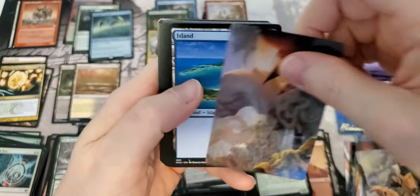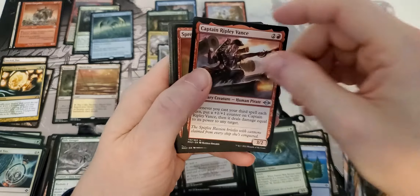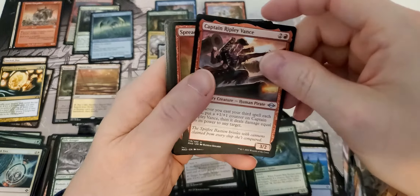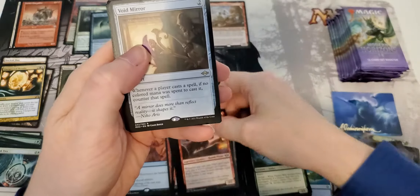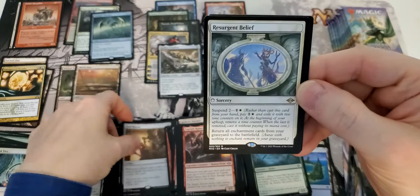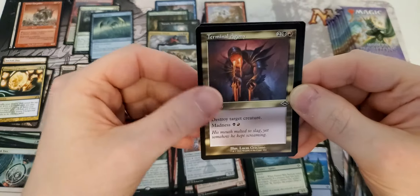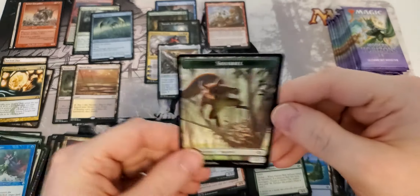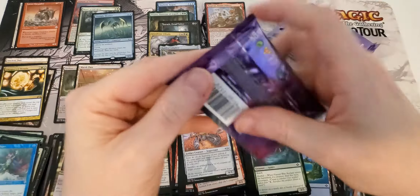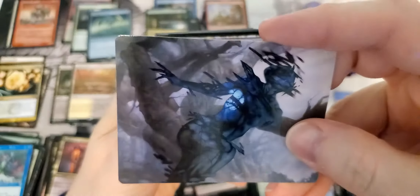I'd love to see a goyf or something from the list — some really special list cards. Straight from land to uncommons — wow, that's a lot of uncommons. Void mirror, surging relief, another uncommon, old frame, foil old frame tide shaper — very nice. Nothing. We've only got six mythics and two fetches, we're on a pretty good pace — if we keep this up it'll be pretty good.